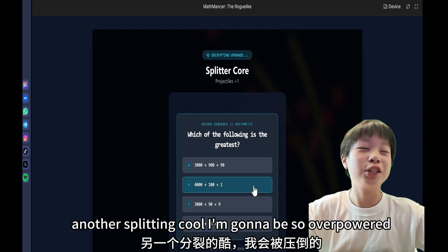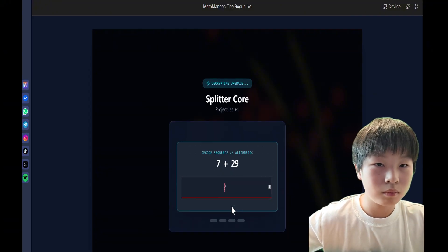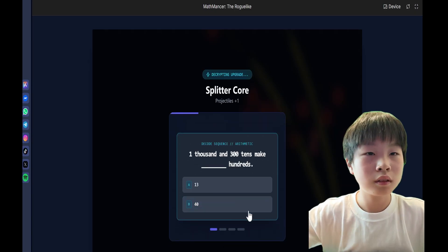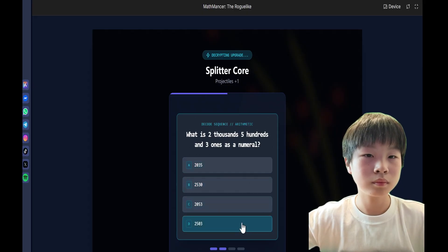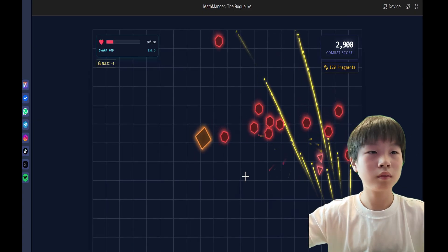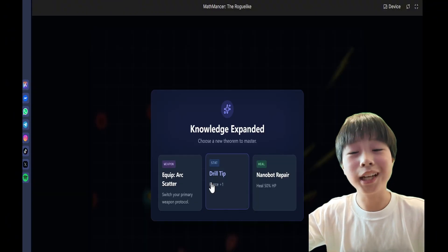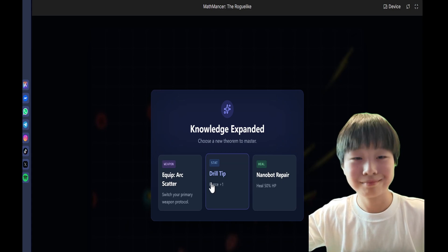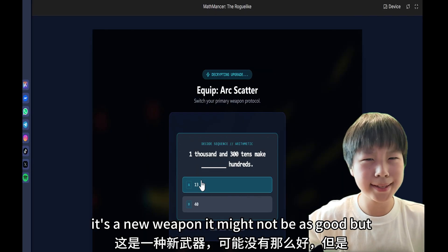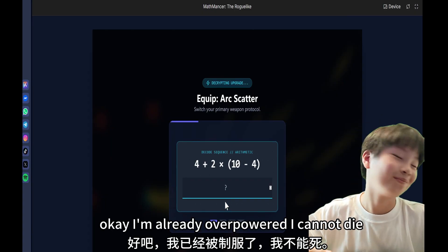Another splitting core — I'm going to be so overpowered. I keep getting this question wrong for some reason. Arc scatter — it's a new weapon. It might not be as good, but I don't care. I'm already overpowered, I cannot die. I am invincible.